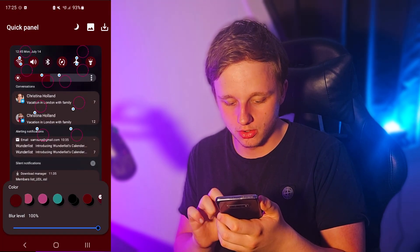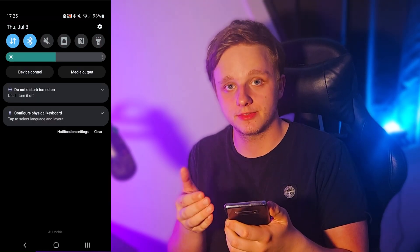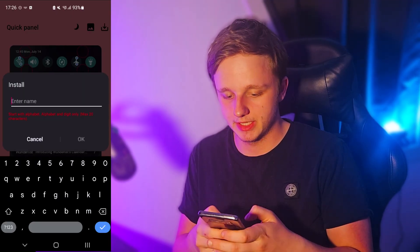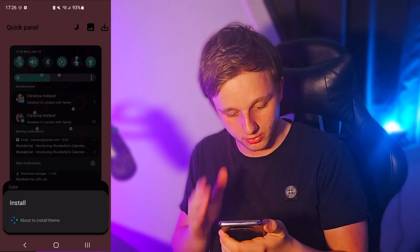If I change any of these colors you can see a preview right here, and we can pick any color theme we want. This is the theme I have right now. If I click Apply up above, I get an option to install it and I have to give it a name — I'm just going to call it something.